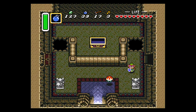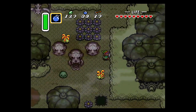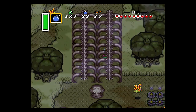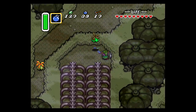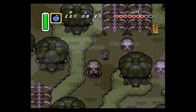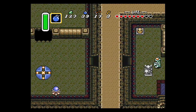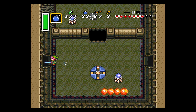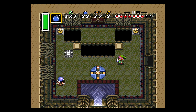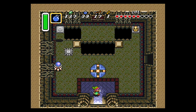Go ahead and exit out of this room. We're going to go back to where we got the big key, back to that entrance. These enemies are quite annoying and you don't have the blue mail at this point, so everything deals a bunch of damage. But once you're back in here, we can go to the west and dash to the west again — we're going to pick up a key and a pot here, then exit.